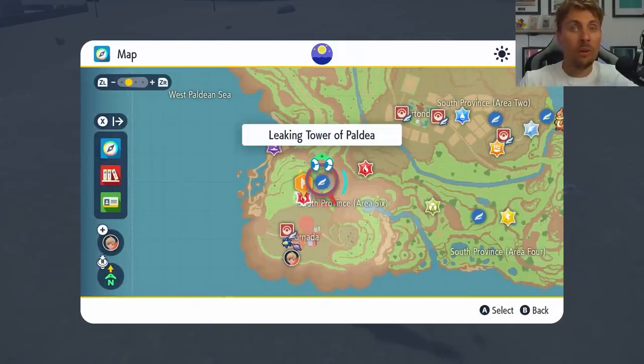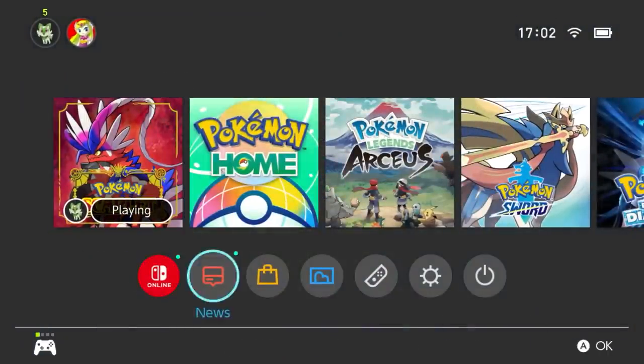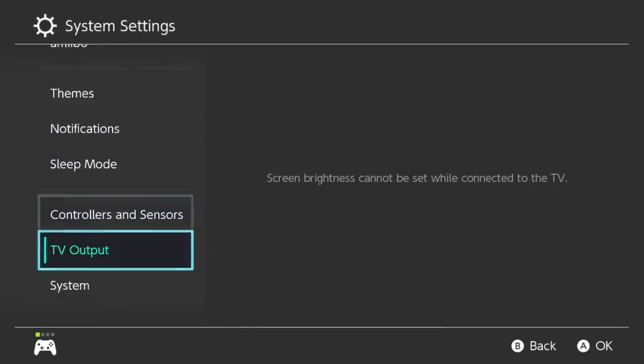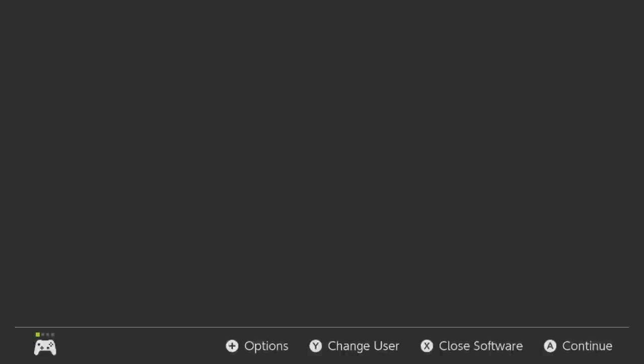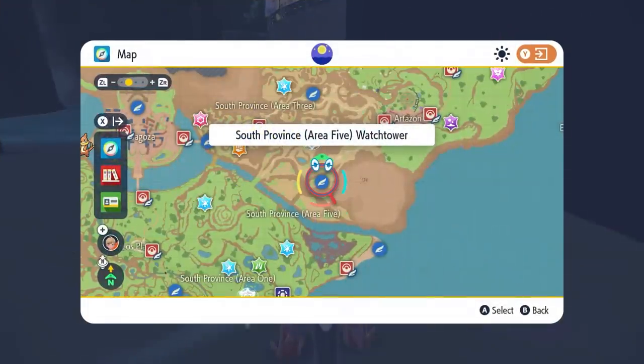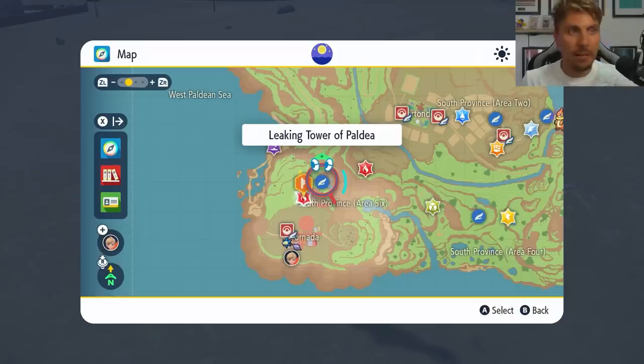If you've run through all the Tera Raid dens and checked them all without finding a shiny, you can respawn them. Go to your home menu, then System Settings, System, then Date and Time. Click in and toggle through the options with the A button without changing any dates or times, then hit OK, return to the home menu, go back into the game, and all the dens will respawn in the area so you can check four new ones for the shiny.